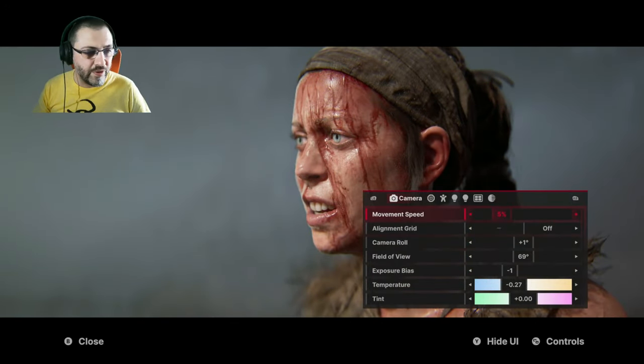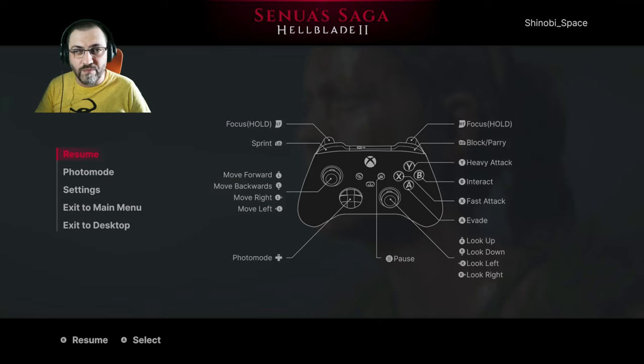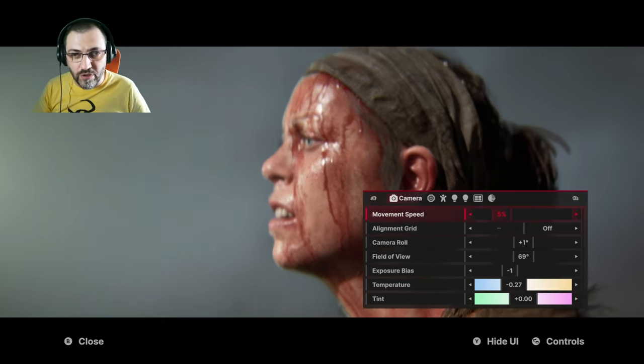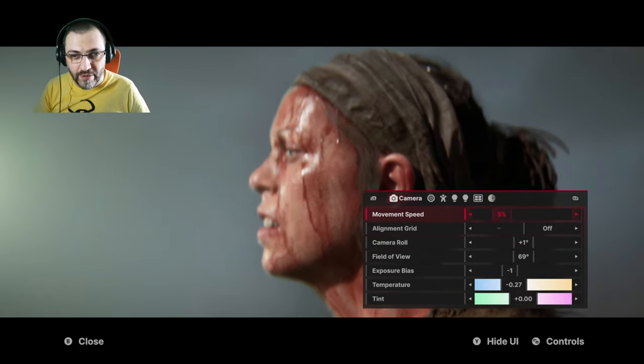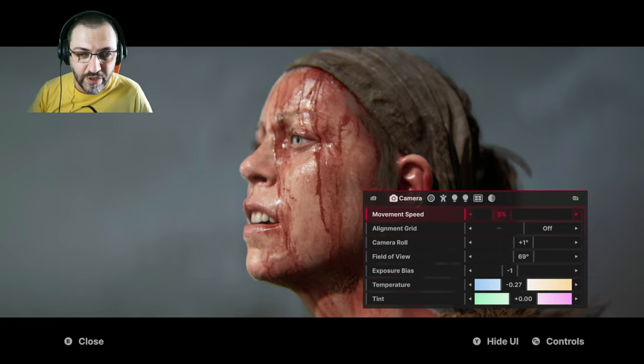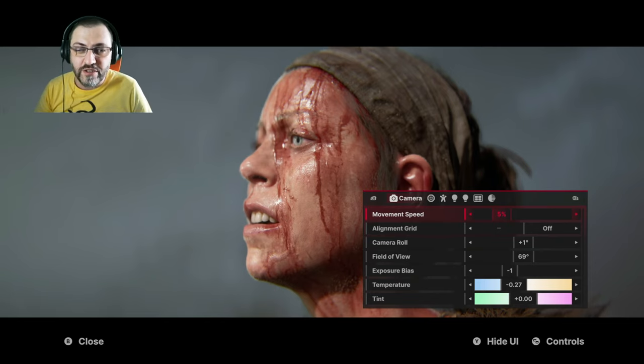We're in a cutscene and we can open the photo mode. To open it you have two options: the normal pause menu with photo mode right there, or the shortcut which is the up button on the D-pad. It works really well, really easy. Let's go through the detailed features — it might be a long video today but I think it's really important to watch this photo mode closely because it has some really great ideas.